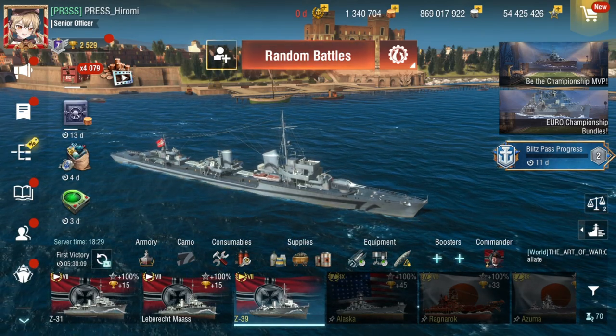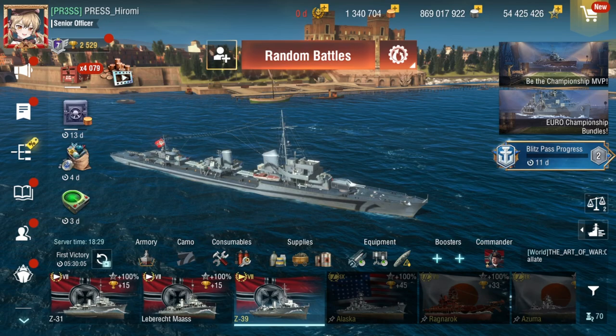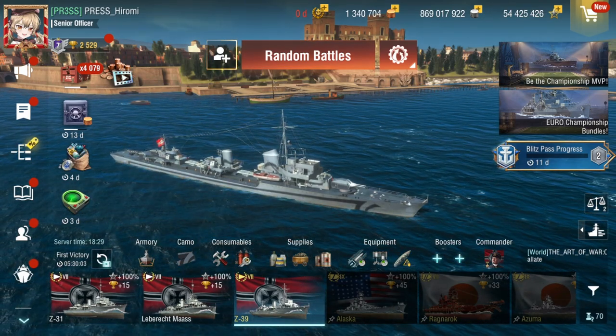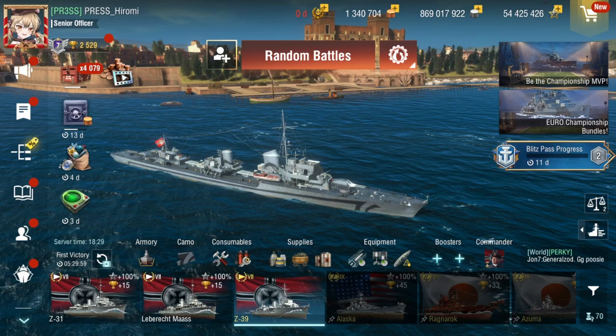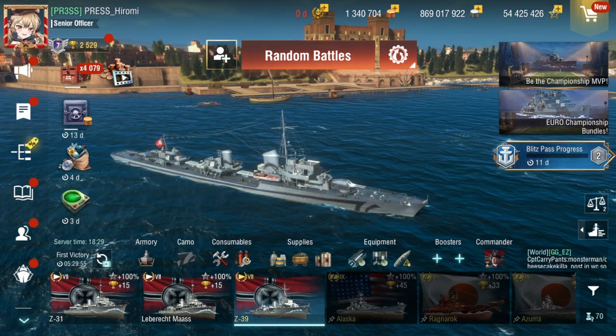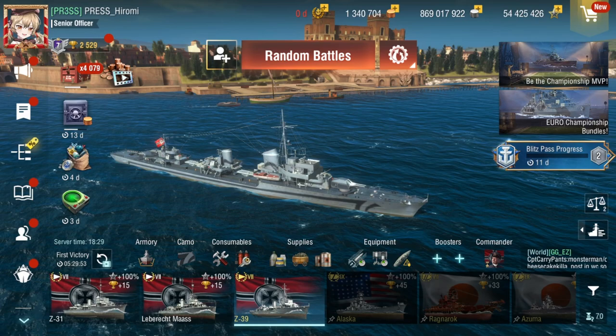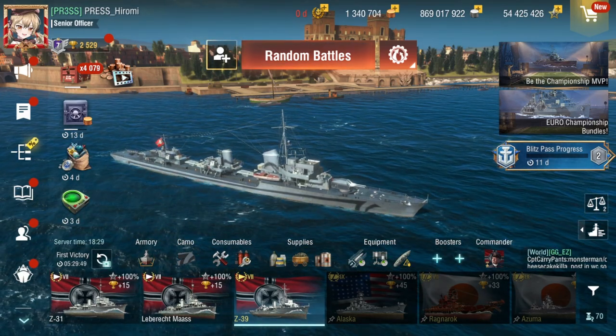Hello everyone, Harumi here. This is the tier 7 premium destroyer Z-39. This ship is a little — let's just say not for beginners, because you play this as a destroyer, but that's not how you play it. Z-39 is a mini cruiser.